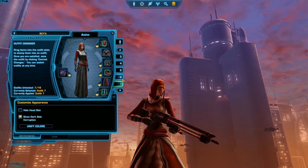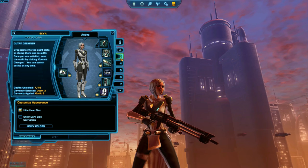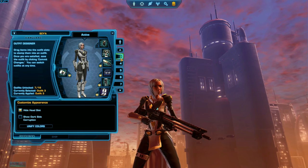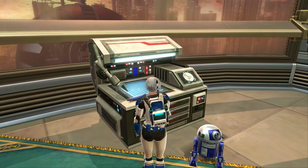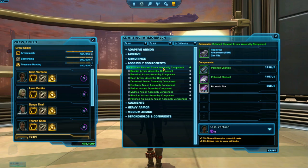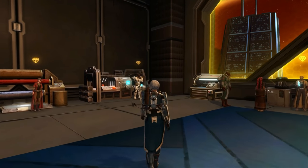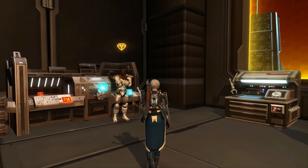The only downside is that weapons aren't available in the Outfit Designer. That means your weapon that you use for battle — the one that actually has statistics in it — is the same weapon you'll wear in all of your outfits and costumes. The second most available type of gear on the GTN is crafted gear, which you can actually craft for yourself once you level up your crafting skills. You can start crafting by heading to the strongholds and crew skills section of the fleet.